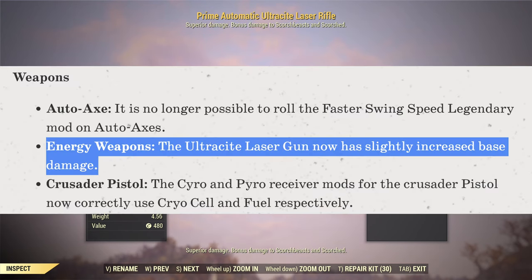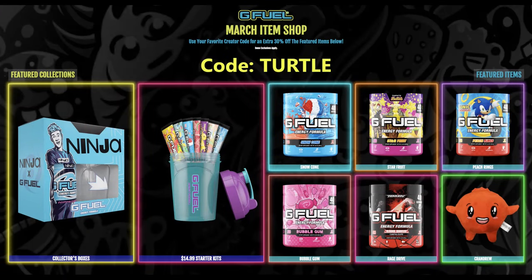That's because it was buffed with the recent update. I would like to send my thanks to our channel sponsor GFuel for providing me with real-life action point boosters, and as you can see on screen, this month's sales — with code Turtle, all those items are 30% off. Links down below.